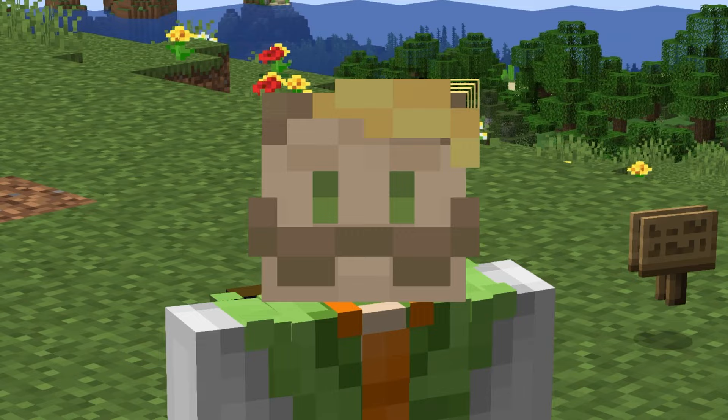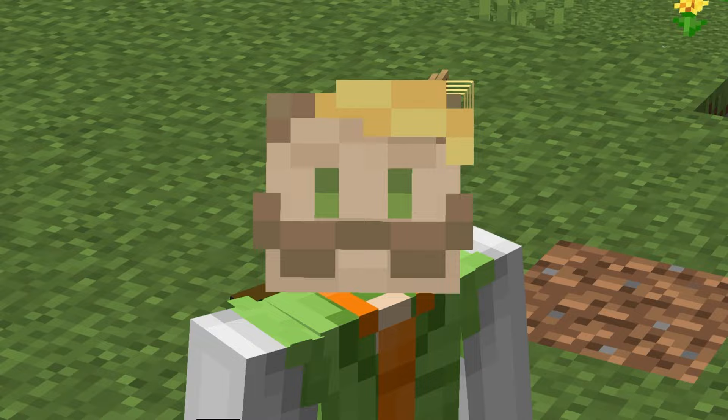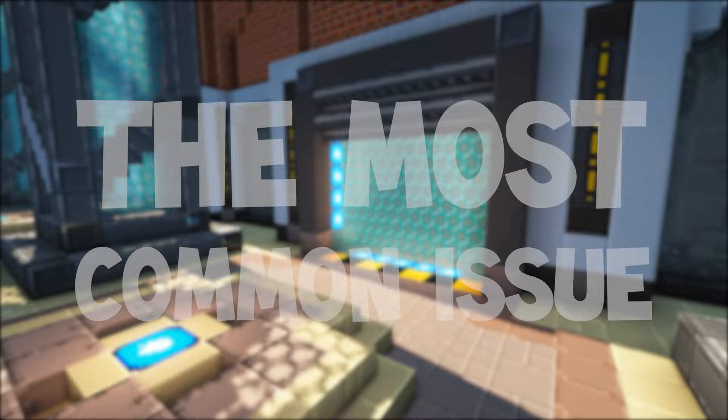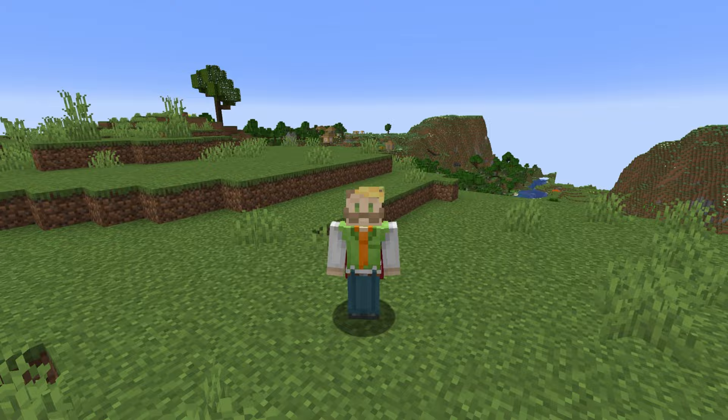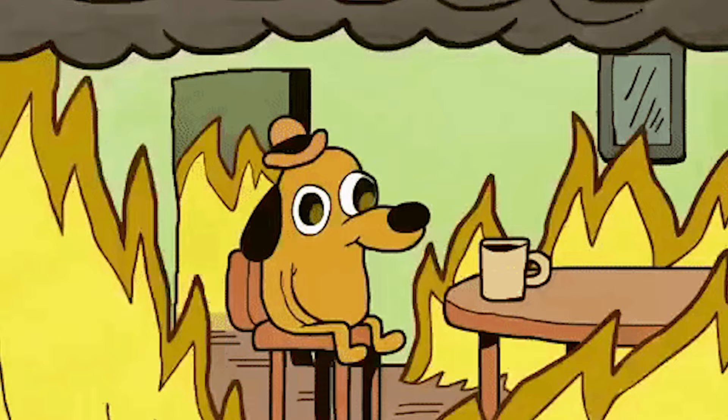If you do find this video helpful, please consider subscribing and leaving a like below, because it may help somebody else find this video. The number one most common issue is so common that I'd have to repeat it in every step, so I'll take it now. Minecraft is case-sensitive, so don't use capital letters. Whenever you name a file, use an underline or a dash instead. It works with Optifine and you may think it's not a problem, but trust me, the moment you stop using capital letters, the game will love you a lot more for it.